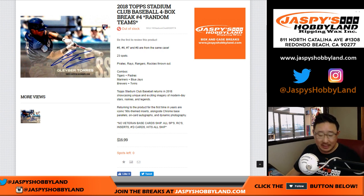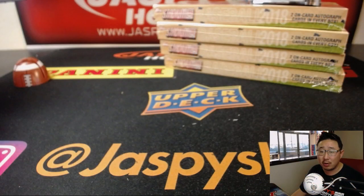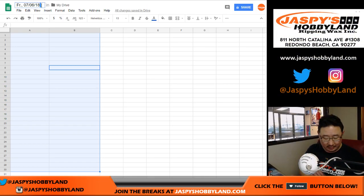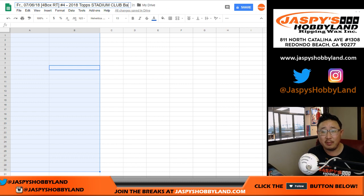Good evening, everyone. Joe for Jatsby's Hobbyland.com. People are in a baseball mood today. 2018 Topps Stadium Club Baseball 4-Box Random Team Break No. 4, which is the last quarter of the case. It's a 4-Box Random Team No. 4, 2018 Topps Stadium Club Baseball.